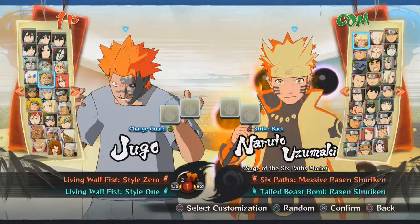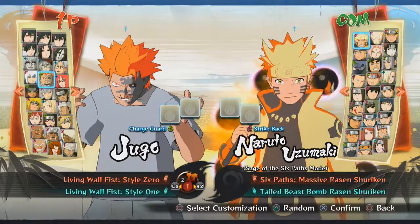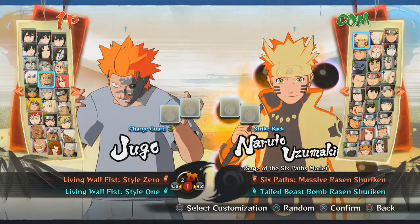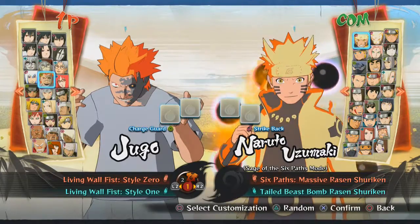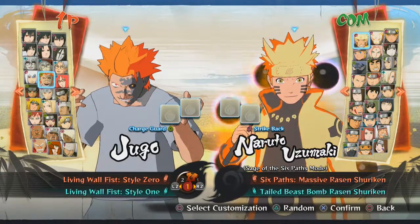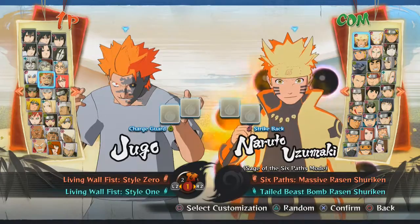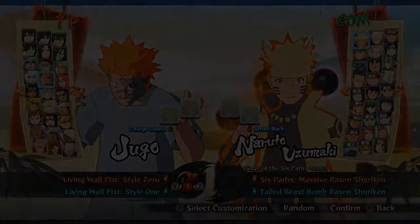Hey, what's up everybody? Zimtator12 here, bringing you back on another episode of Naruto Shippuden Ultimate Ninja Storm Beginner to Master. If you don't know what Beginner to Master tutorial is, basically I just choose one character out of the whole roster and tell you everything I know about that character. I pick characters based on subscriber requests, so go down to the comments and type in the character you want to see for the next episode. For this episode we got Jugo — a requested character, kind of low tier, but personally one of my favorite characters in the anime. So let's get started.